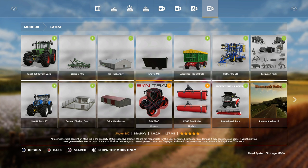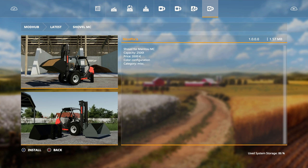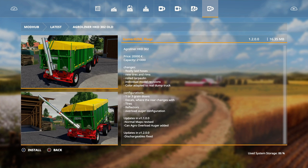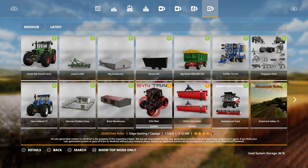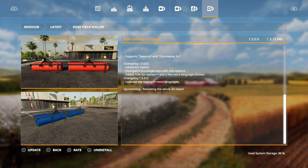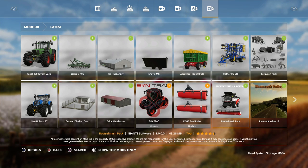We also have a new mod, the Shovel MC by Nico Pixels - a shovel for the Manitou. The AgriLiner has had an update with dischargeables fixed, so there was a problem with the auger. There's also an update for the Field Edge Roller with an added six-meter version, changed to single item in the shop, and updated for more languages with a remade 3D project. And that's your lot for today.